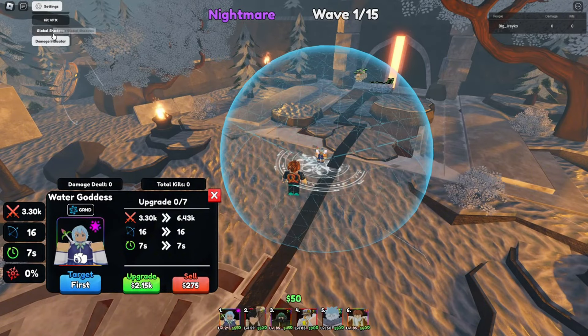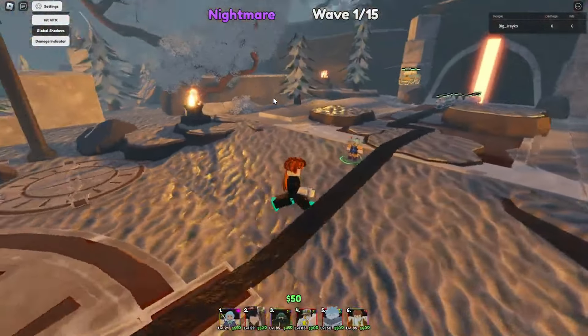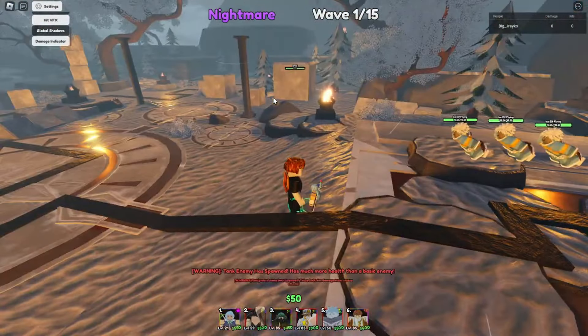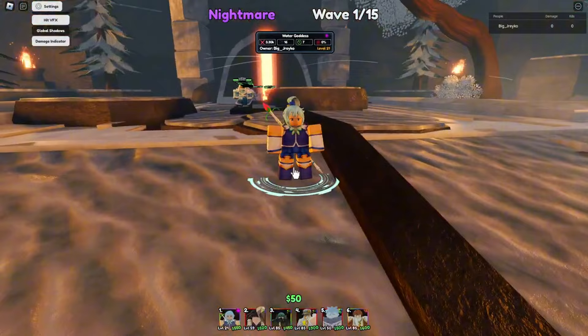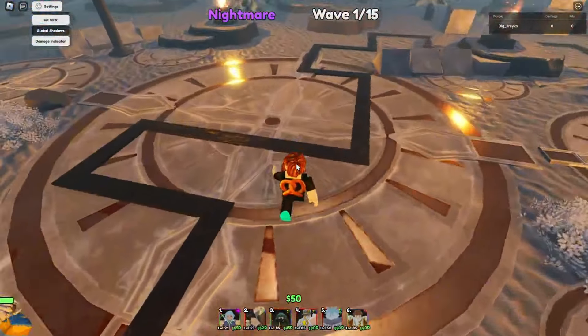Understanding the strengths and weaknesses of each unit will help you prioritize the best towers, ensuring you can fend off waves of enemies with ease. This video provides a comprehensive tier list of the most valuable units in Anime Last Stand. By following this guide, you'll be able to identify the top performing towers that can turn the tide of battle in your favor.